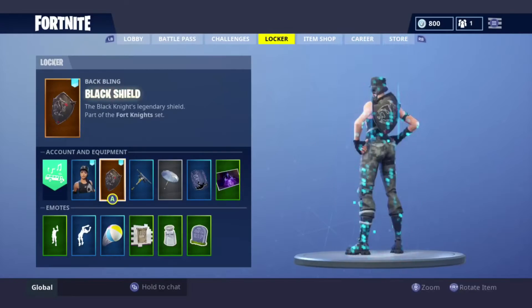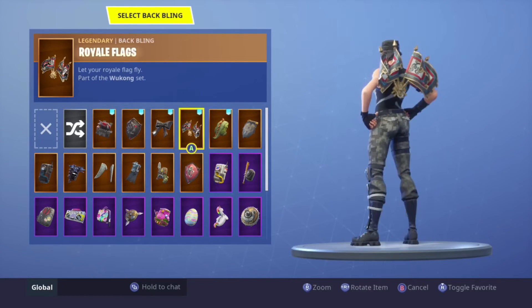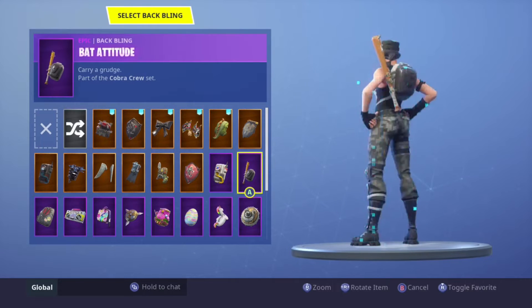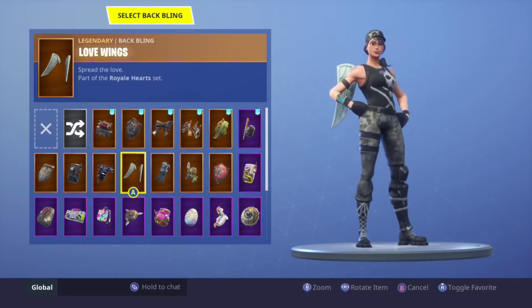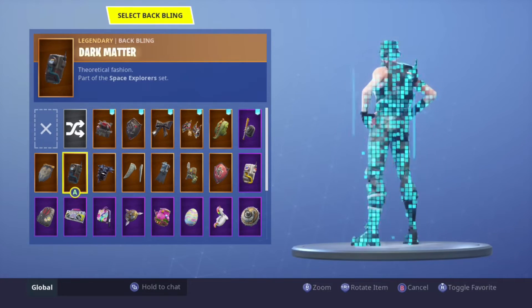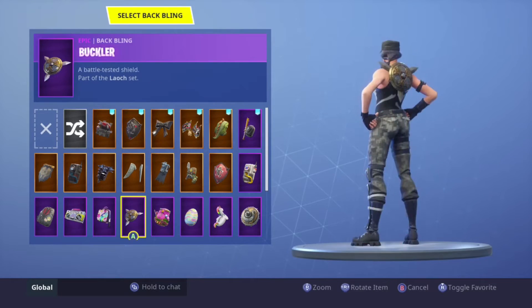Survival Specialist is one of my favorite skins. I like rocking the shield or the bow on it. The baseball bat back bling doesn't look bad either. The wings don't look bad but I don't really rock them. The Brite Bag is decent on it too.